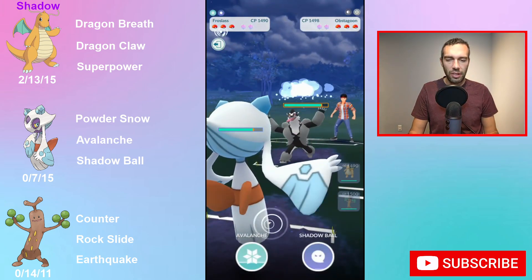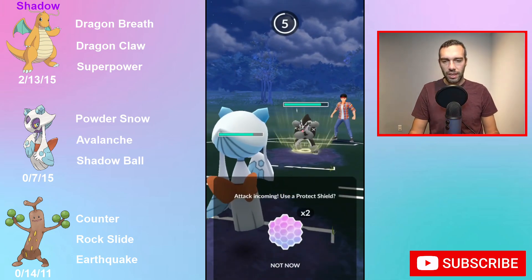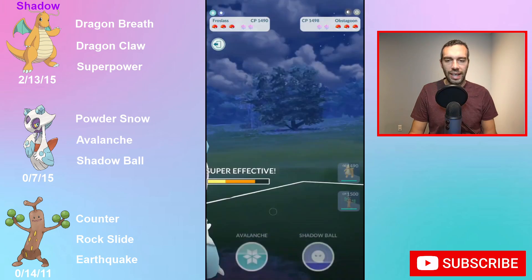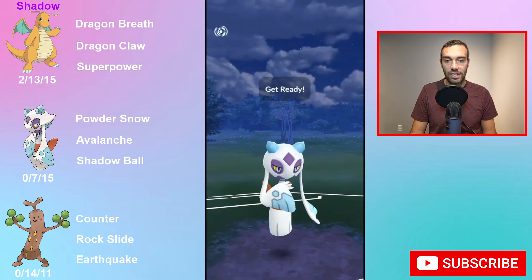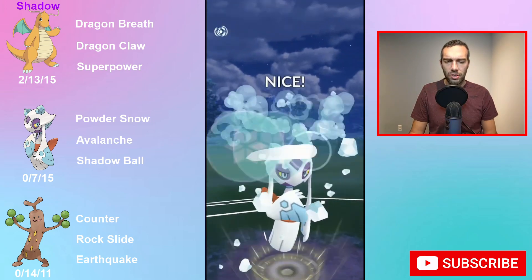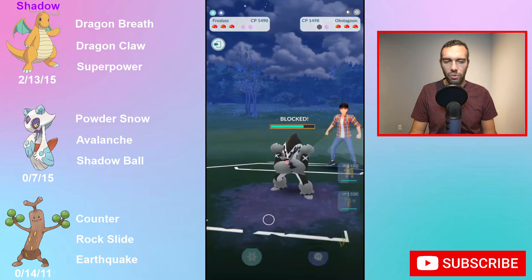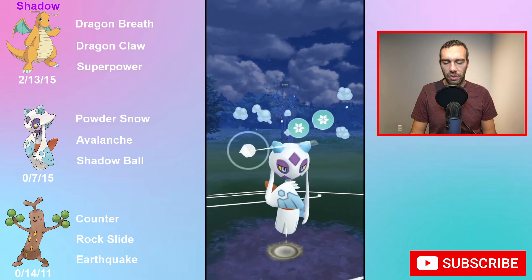Now I turn to Pseudo Widow, because when I ran this team the other day, it was missing sort of like a counter user — something that I can do well against steel types. So I put in Pseudo Widow as a counter user, and it also has a rock typing, so those resist all the fliers you're going to see, like with their wing attacks.